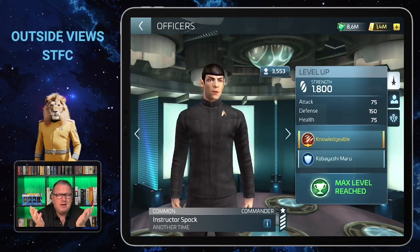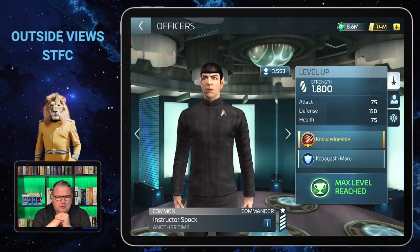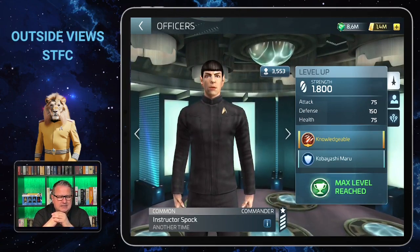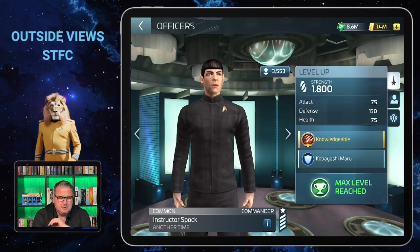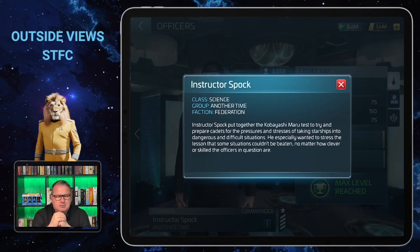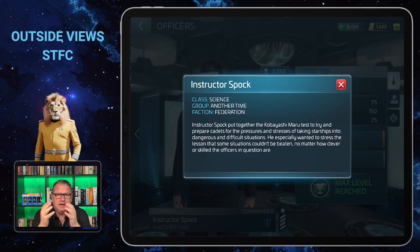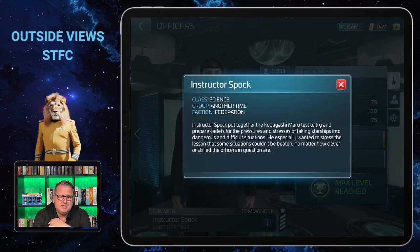With Spock we are getting back to the early times of new players, because he's an early officer you will probably have early on. He is a common officer from the Science class, so you need science badges to upgrade him. He's from the group 'Another Time' — Star Trek 2009 — and from the Federation faction, meaning you need Federation credits to upgrade him. The 'Another Time' group means he can get or give synergy with members of that group on the bridge.